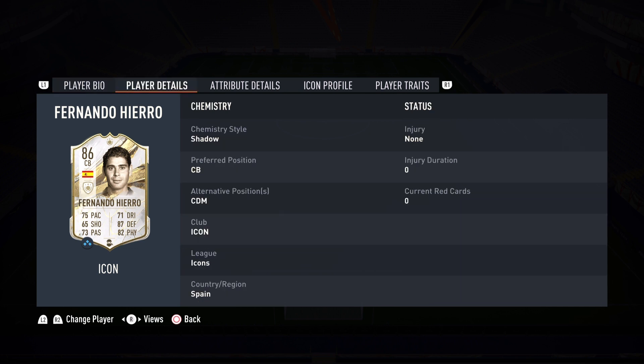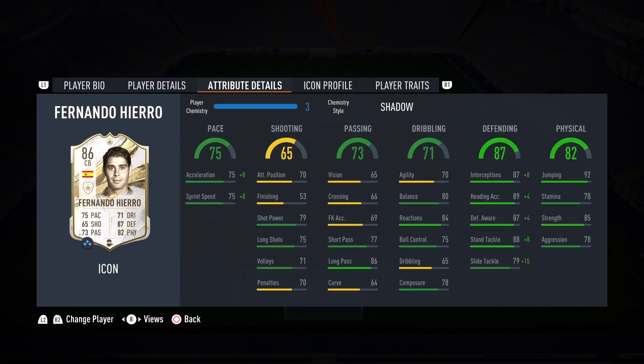He goes for 106,000 coins — cheaper than I thought. His preferred position is center back, but he can also play CDM. So if you want a medium-high CDM, Fernando Hierro might be the answer. We might even try him at CDM — who knows?